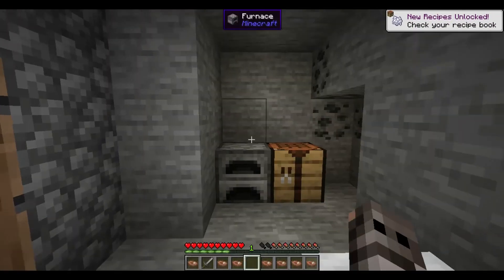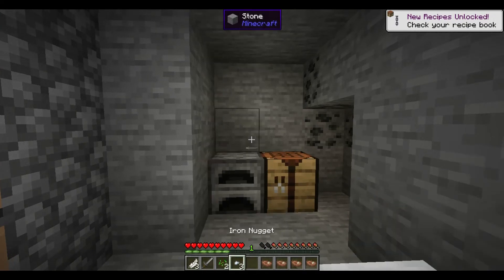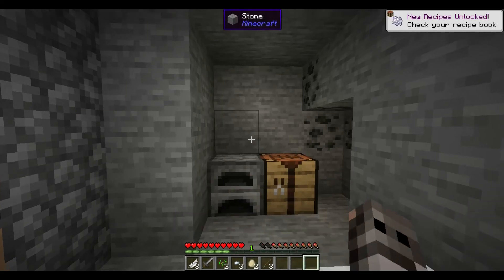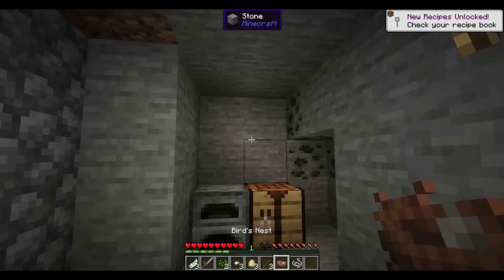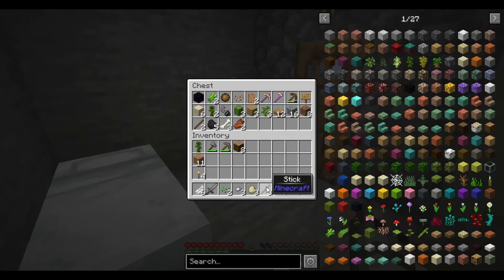Okay, bones out of this one, iron nuggets, wheat seeds, feathers, an egg — a couple eggs — some sticks. These things are not game-breaking: piece of string, some eggs, some feathers. Yeah, these things aren't game-breaking; they just give you a little extra boost — things like eggs and feathers. We will use that stuff.